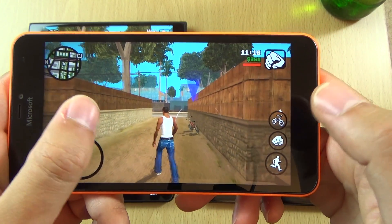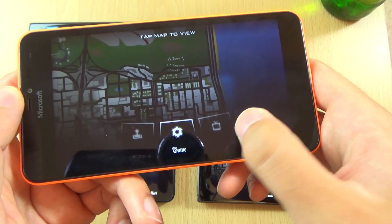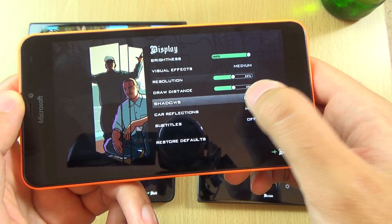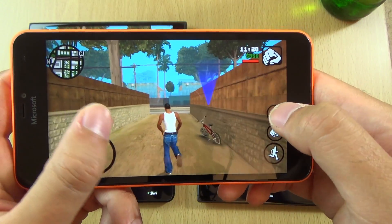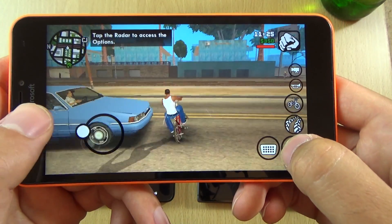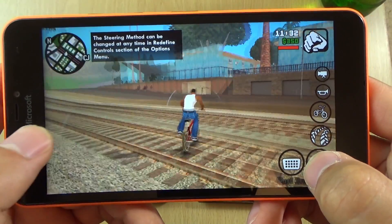We're looking at the 640 XL now, and again it can't handle it - it needs to go down a little bit. So this is a bigger display, and much more content on the screen, which is nice. Very immersive here.